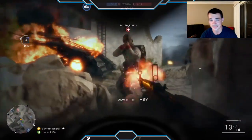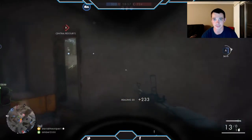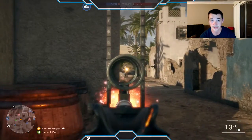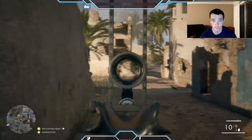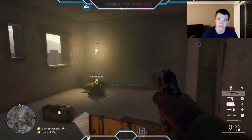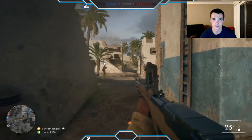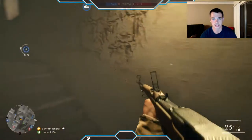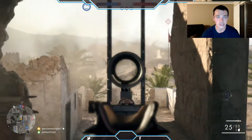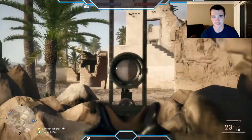The next tip is to learn your class. Make sure you're playing whatever class you've picked the way it's supposed to be played. For example, if you're playing Medic, you need to be reviving people. There are a lot of times I've died and no one's revived me. Make sure if you're going to revive someone, you do it smartly and you're not going to get yourself killed taking away another ticket. There's a right way and a wrong way. Reviving someone in the middle of gunfire is just going to cause them to die again. Don't run out there to revive someone when you're under gunfire, because you're going to die.